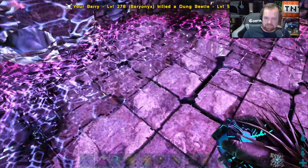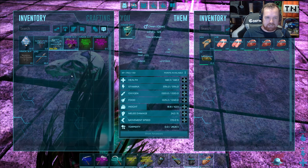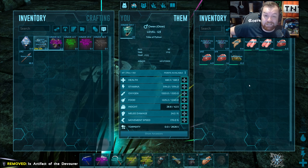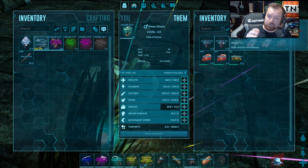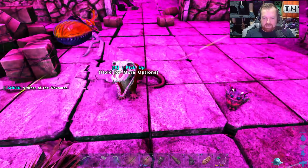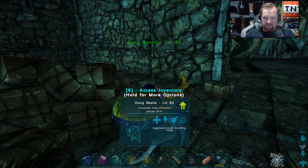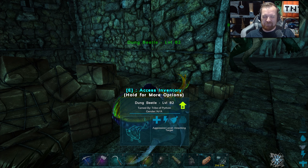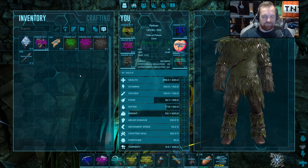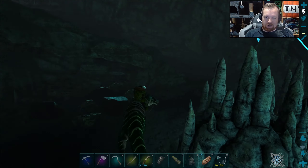Ladies and gentlemen, we are done here. Let's grab our artifact of the devourer and put it straight on this guy. For some weird reason it respawns literally immediately — I've always found that a little bit strange, but no matter. We need to get three more and we've got our typical set of five. At long last, we're about to pick up our final artifact — artifact of the devourer number five, the final one! I really don't have any way of getting this dung beetle out of here right now, so we're going to have to leave him here for now.